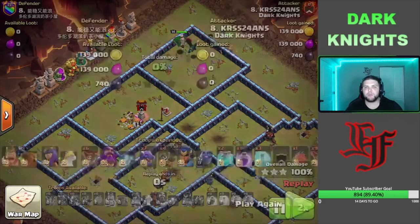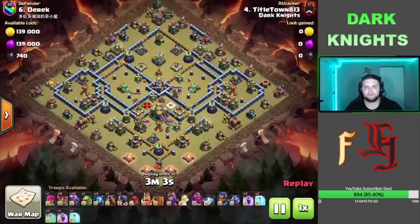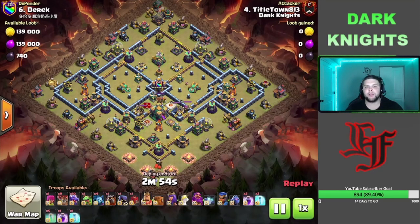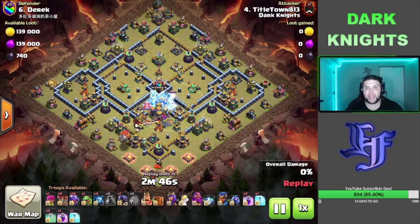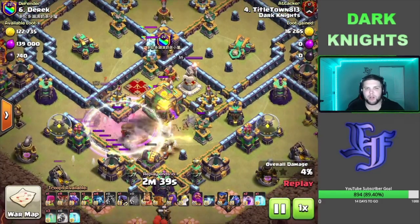Nice timing on the Clone Spells — knowing he didn't have to deal with the Tornado Trap, knowing that the Air Sweeper was going to blow some of those Balloons past the Town Hall. He picked up some extra value with that third Clone Spell. This next attack we got Tidletown coming in with his Mashed Dragon attack with a Blizzard. We got 5 Invisibility Spells, so possibly a Blizzard here. We had to switch over to a Blimp because we had a Siege Barracks selected — luckily we noticed that.